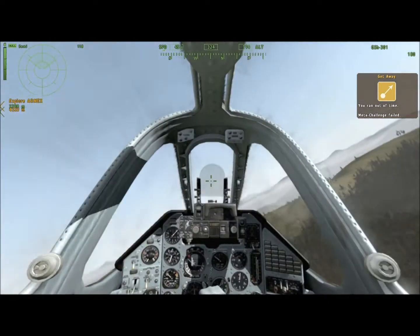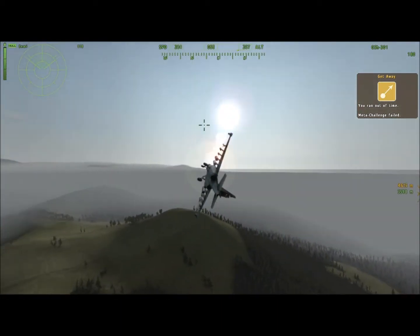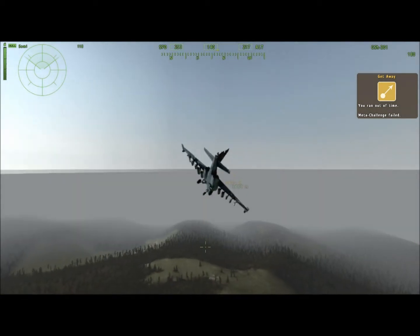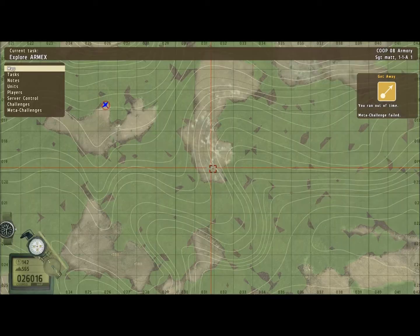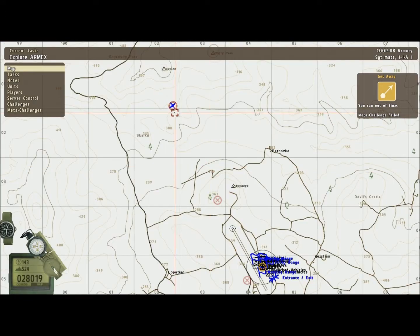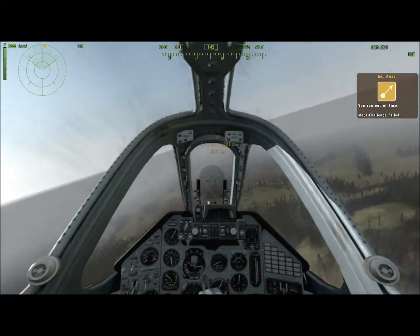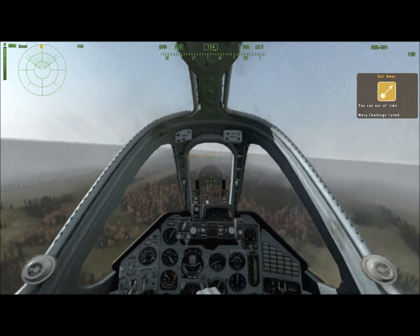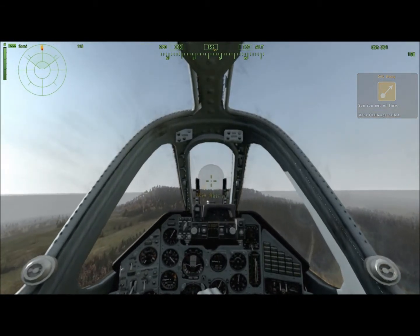So about 3,000 meters out, I'm going to start turning around. You want to make sure you're coming in straight from it, and when you get about 1,000 meters away and you're above 250, you want to start holding down Z to decrease the speed.